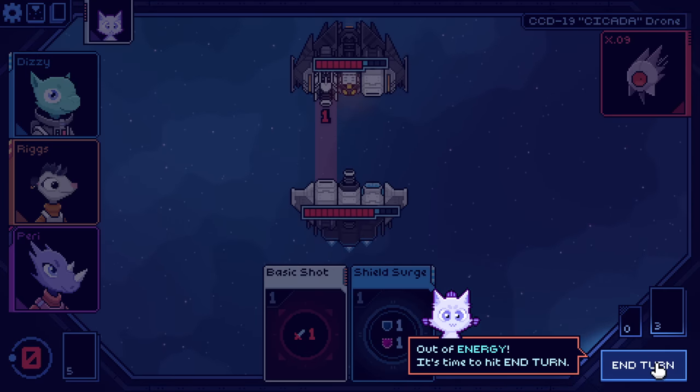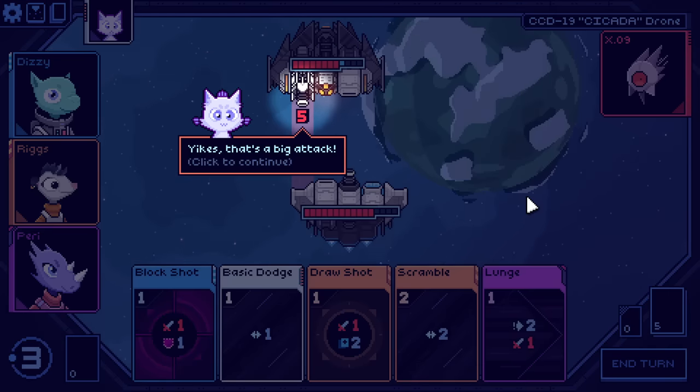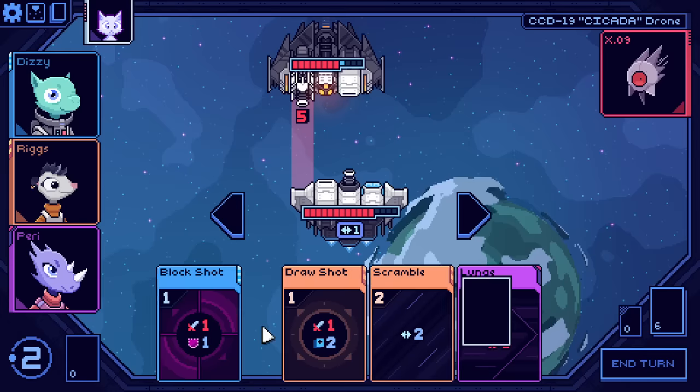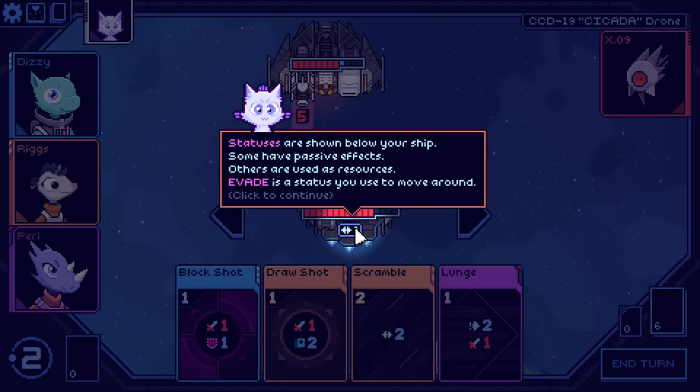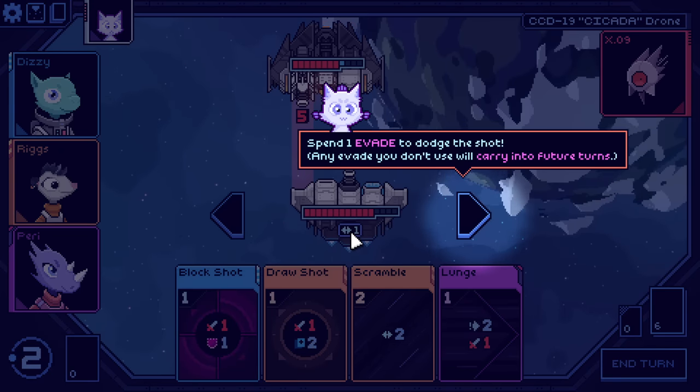I'm going straight for the damage. There was a multi-shot in here so I got the hidden papoo. That is a big attack. We can use evade to dodge attacks — play this card to gain an evade. Statuses are shown below your ship. Some have passive effects, others are used as resources. Evade is a status that you can use to move around, and I get to keep this.